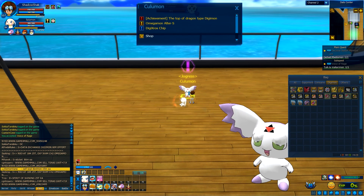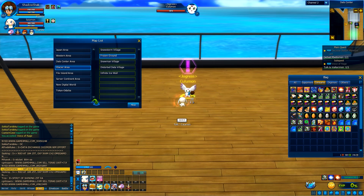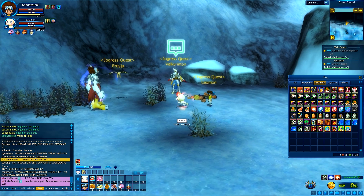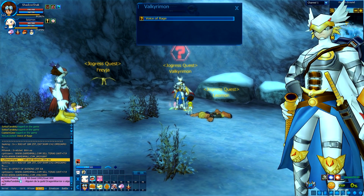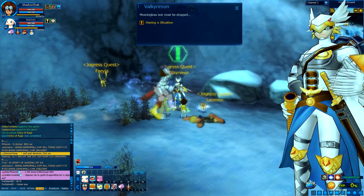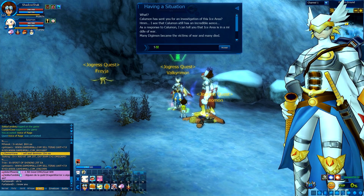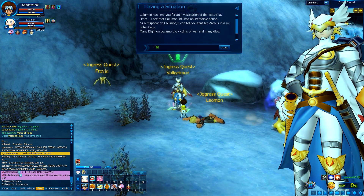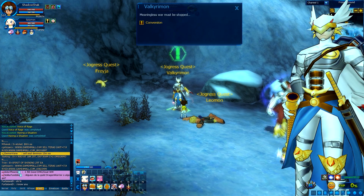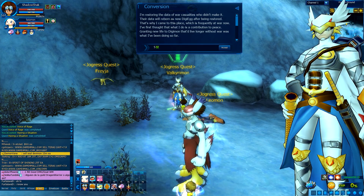Now it's time for us to go speak with Valkyramon. I'm really excited because I haven't seen the model yet, so I'm looking forward to seeing how it'll look. We need to go to Frozen Ground. And here he is — looks freaking awesome! I love the model. The in-game dialogue: 'You man child, what's your business here? I'm not in such a mood for chit-chat. Kalumon sent you for an investigation? The ice area is in the middle of war. Many Digimon became victims and died. Leomon who fell here also became a victim — such a pity.'